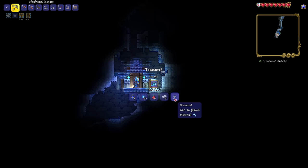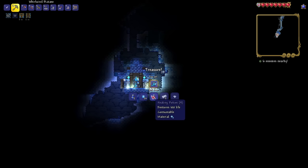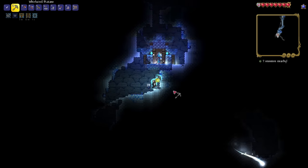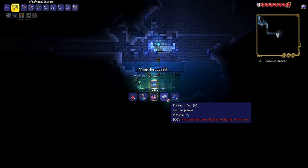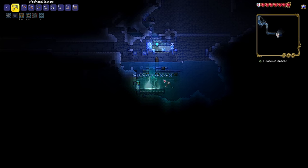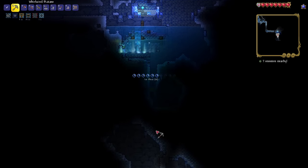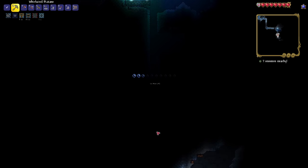Flurry boots and you can pick two of these - that's quite cool. I don't think there were chests here last time we played, so I will take healing potions and a diamond. That's so cool - so it's like you don't even have to really go hunting for accessories. This mod's just got the hookup. Suspicious looking offering - drop in prismatic waters to summon the one the squidities worship. I don't remember getting one of these - I think I crafted it last time. I don't know when they made these changes, but it's so streamlined. I don't remember the mining buff and I don't remember the chests - it just guides the player a lot quicker to where you want them to be.